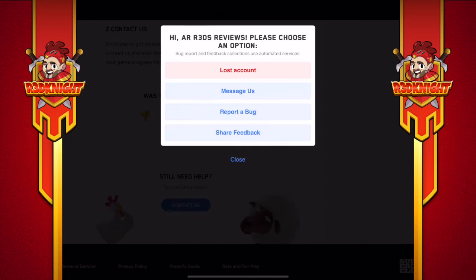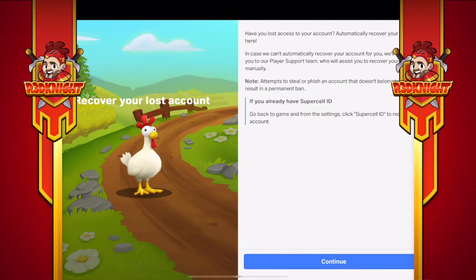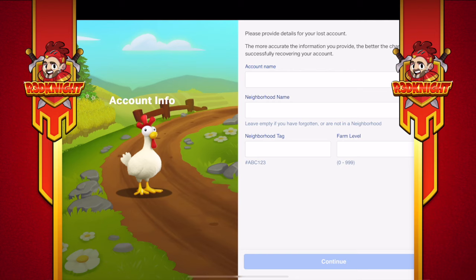Slide down to the bottom and click 'Contact us.' A box comes up — the one you want is 'Lost Account.' Click on that and it will start working you through the process. It says: 'Have you lost access to your account? Automatically recover your progress here. In case we can't automatically recover your account, we will connect you with the player support team who will assist you to recover your account manually.' Also note: attempts to steal or phish an account that doesn't belong to you can result in a permanent ban, so make sure it is your account you're trying to recover. Then click Continue.